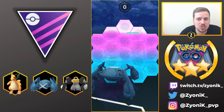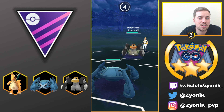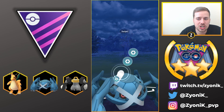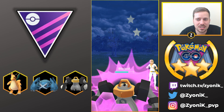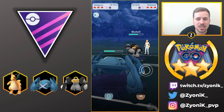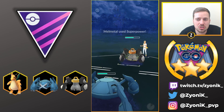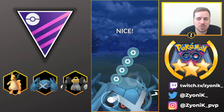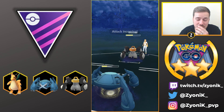Metagross is a pretty big threat to Melmetal, but in the two-shield situation we need to worry about Superpower. I shield the first one because the first Superpower does full damage — the next will be reduced due to the debuff. We go for Meteor Mash doing decent damage, especially with Melmetal's negative stats, and we get a shield. She uses more Superpowers, but the damage gets smaller and smaller as attack and defense both fall.